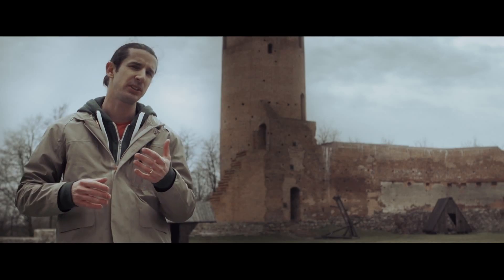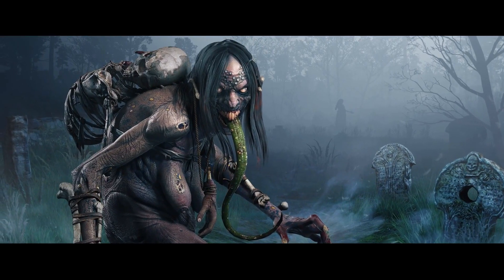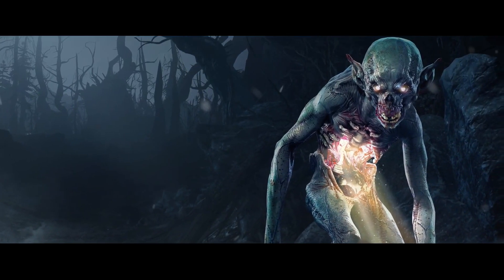Designing each creature is a collaborative effort between the character concept and animation departments. We start by trying to visualize the anatomy of the creature and ask ourselves if this is something that could actually exist. I mean, they're fantastical creatures, but we don't want them to defy the laws of physics.